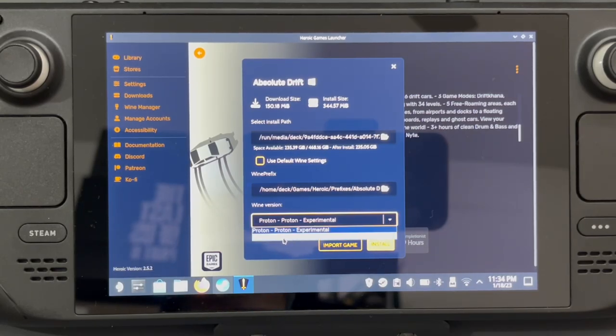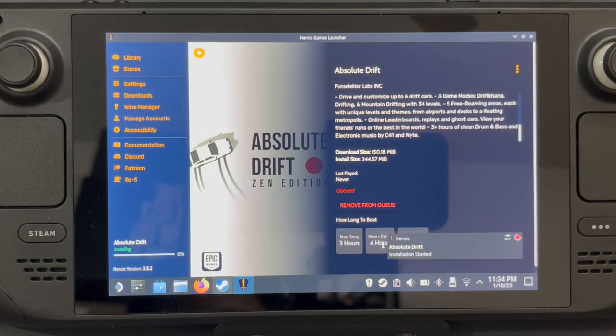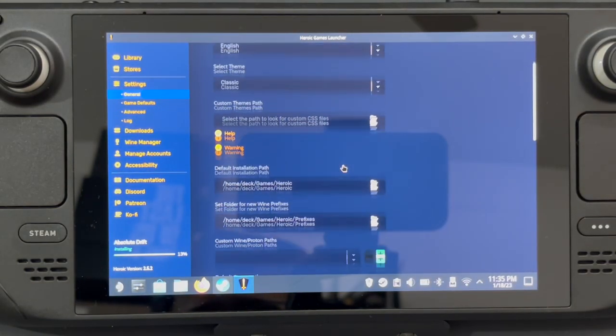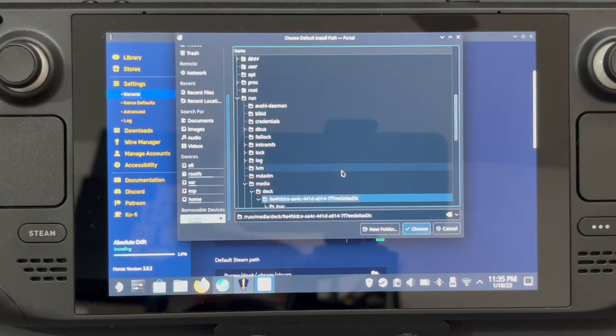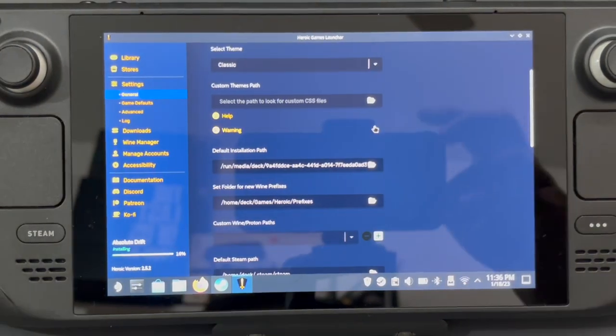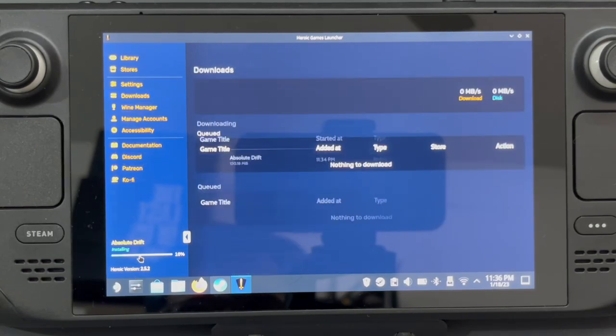After this, we can select Proton 7.0 and click on Install. You can see the installation has started at about 0%. While it's installing, let's go to Settings and make this the default install path — go to Primary and then Epic. This effectively becomes your default install path. The game is still installing at about 16%; I'm not sure why it's so slow.